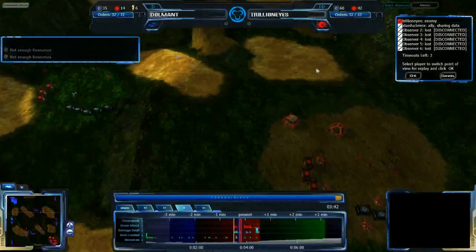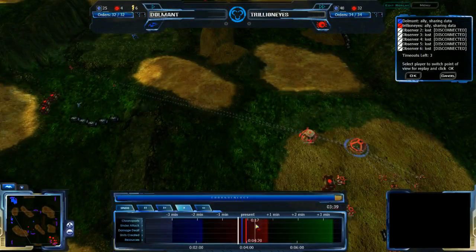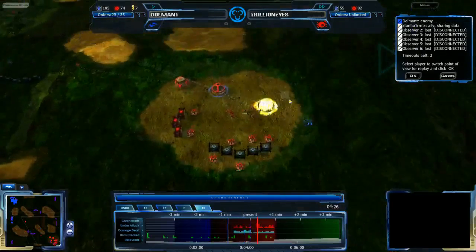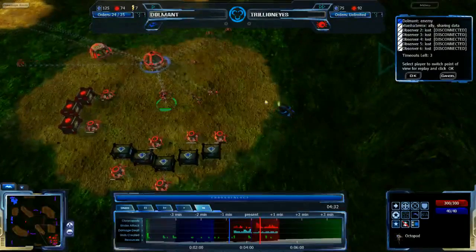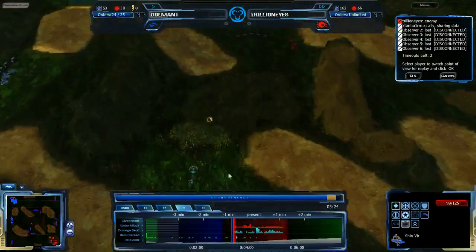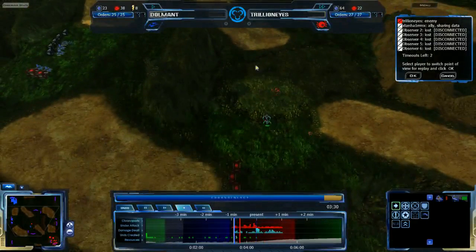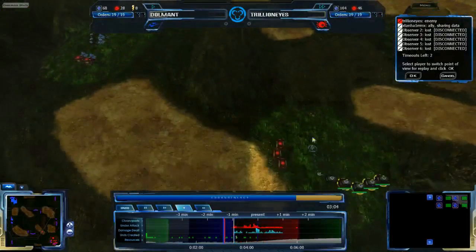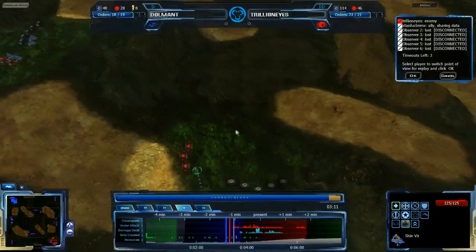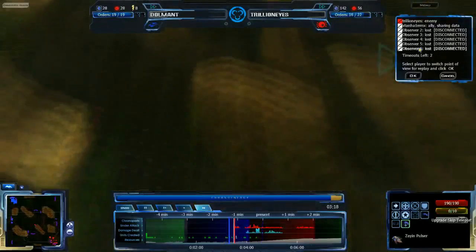Dolmont is skipping a Zion Pulsar in and doing quite a bit of damage — or will be doing quite a bit of damage in the future. Trillian Eyes is looking at this damage as it comes in. The Zion Pulsar is harassing right behind the expansion, but another Octopod is taking care of it. Dolmont has jumped back, looking to change his attack, moving his Shinvir and Tethvir up but running into the Octopod. He really needs to get the Shinvir and Tethvir away from the Octopod and move back even further — and it looks like he's doing exactly that, moving them away to the southwest expansion. The Octopod and Seppi go straight to the natural.